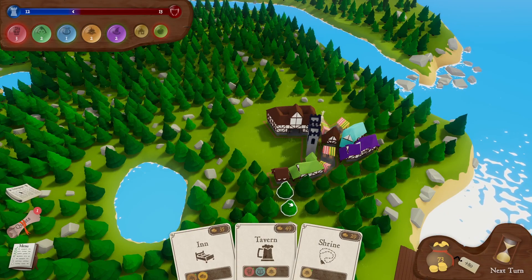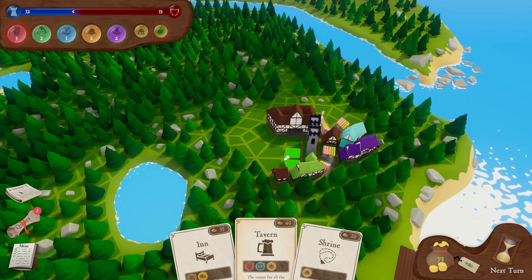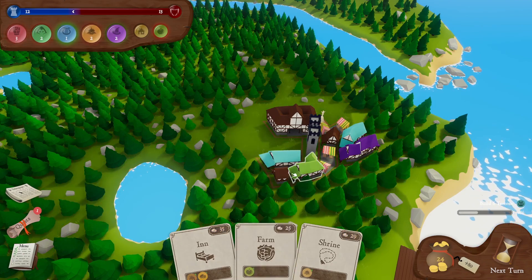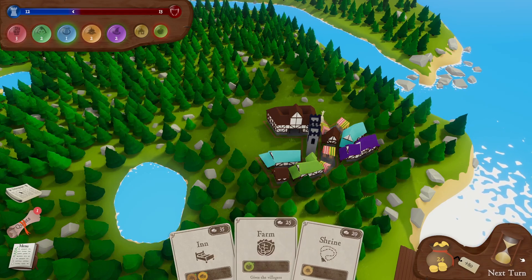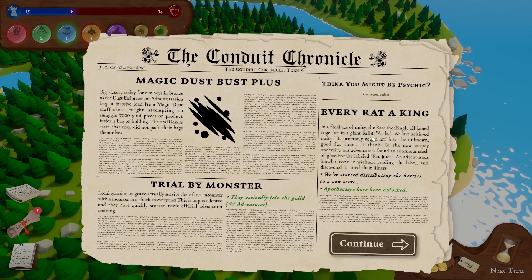12 versus 13 — not too shabby. Our brawlers are getting a bit pissy, so a tavern would be quite useful at this point — that should hopefully calm them down. The performers are really happy. We can't afford anything else, but our food level is going down — bad. Apothecaries have been unlocked! The rats all joined together in a giant ball, achieved unity, and rolled off into the unknown. Good for them.